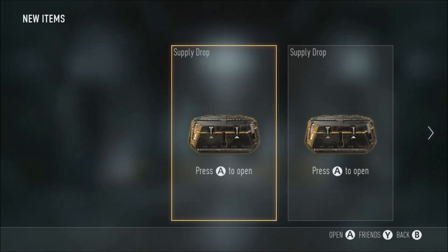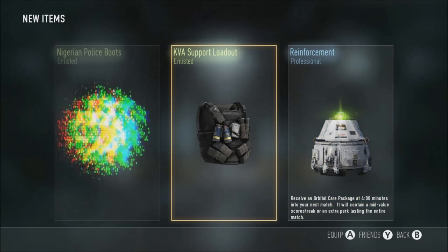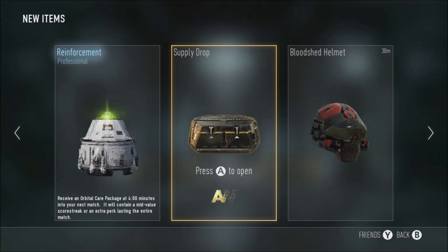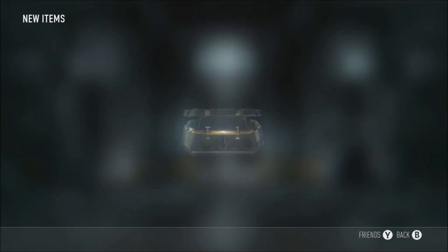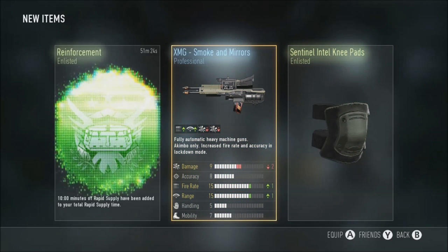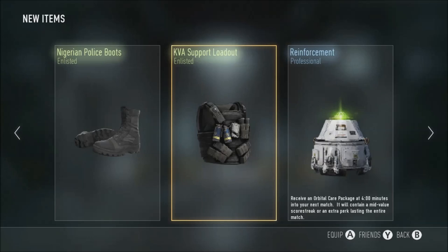I've got a double supply drop here which is quite good. Support Loadout, Reinforcement, Nigerian Police Boots - oh my god. Second supply drop - Smoke and Mirrors, that is so bad it's unbelievable. Oh my god, even more Rapid Supply - minus two damage for fire rate. I'm deleting that straight away.